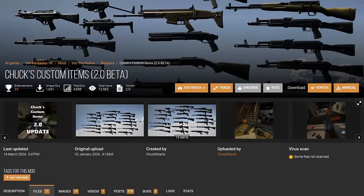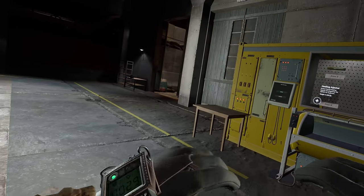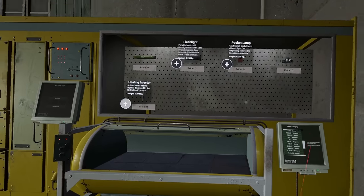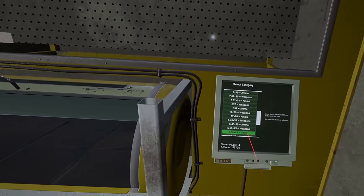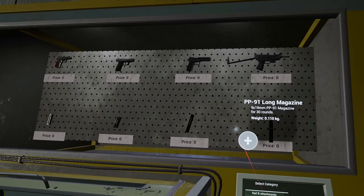Let's jump into it. This is Chuck's Weapon Mod 2.0. Your mind is going to be blown right now. This is basically a part two to the weapon mod I showed you guys in the past, created by our good friend Chuck. I'm not quite sure if Chuck is like a wizard, but this dude sure knows how to make mods. In this mod we got a ton of replacements for guns and also some new guns.